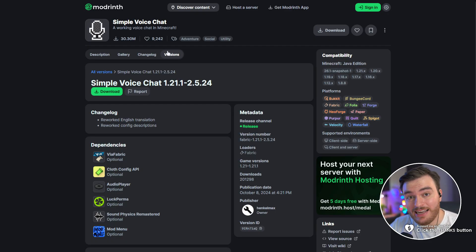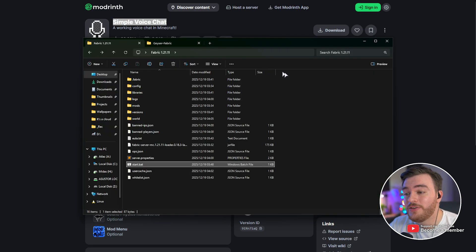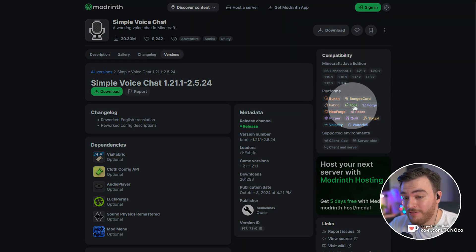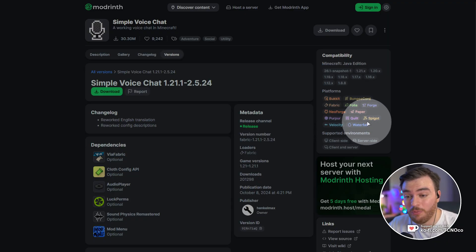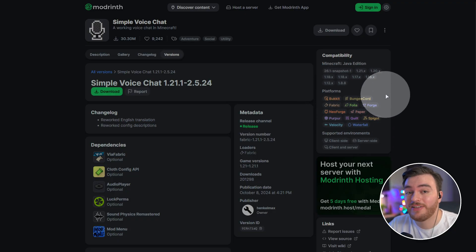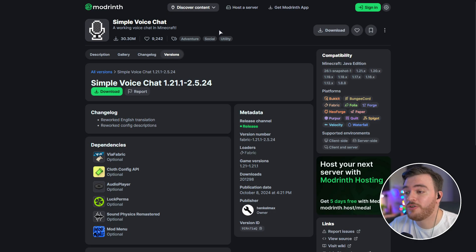As we're covering a server guide, you're expected to be hosting a server of some sort or another. In order to get the Simple Voice Chat mod working, you'll need to add this to an existing server. I've got a Fabric 1.21.1 server here, and I've got a ton of self-hosted Minecraft server guides linked down below. You'll need either Bucket, Fabric, Folia, Forge, Paper, Quilt, NeoForge, Velocity, Waterfall, Spigot — basically any Minecraft server that supports mods — in order to use the Simple Voice Chat mod, which is by far the most widely supported voice chat mod.